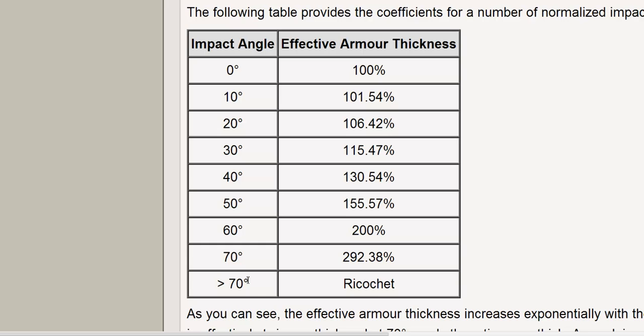Here's something really interesting that many players — even experienced ones — don't know: if the armor angle is bigger than 70 degrees, that results in a ricochet. A ricochet means that no matter how high your penetration potential is, you cannot penetrate an armor surface angled more than 70 degrees. You can use this tactically — angle your frontal armor more than 70 degrees around a corner to force an enemy bounce, then pop out with the reload advantage.